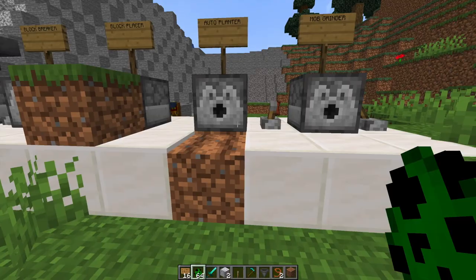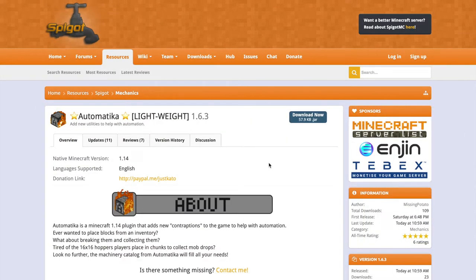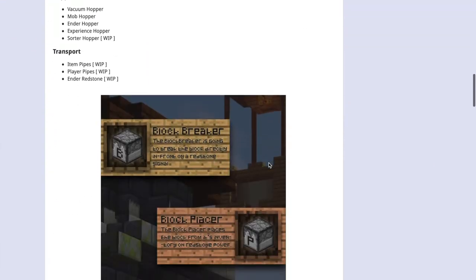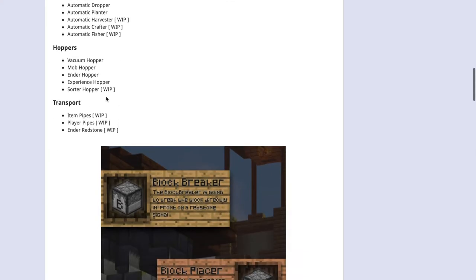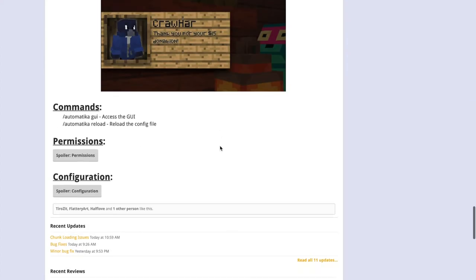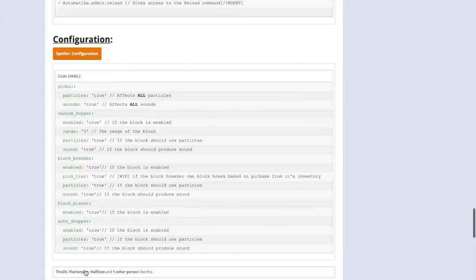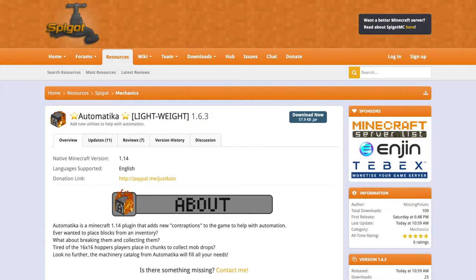Here we are on the Spigot page — it's updated to the latest version of Minecraft, and if you scroll down you can see all the different types of machinery: hoppers and whatnot, with some work in progress, so there's a lot coming. There's a really cool image showing you what everything does, and obviously we've got the commands and permissions listed, plus the config file where you can enable and disable various things.